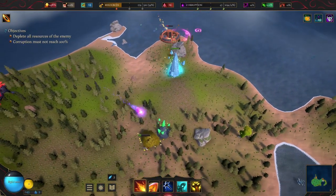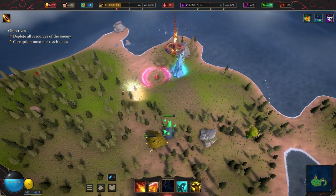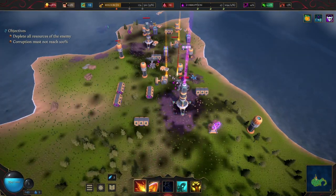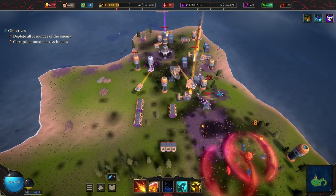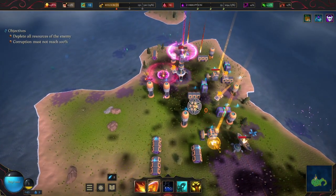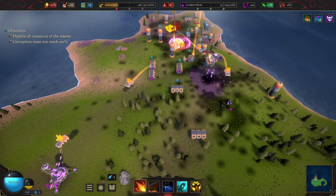As one of those deities, your goal is to deplete the enemy's resources by destroying their buildings and drones, and quickly, before the corruption spreads too far. Gods Against Machines looks like a base builder, but it's not, at least not from the player's perspective.